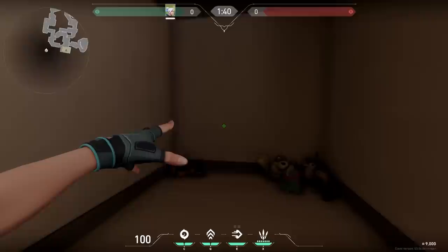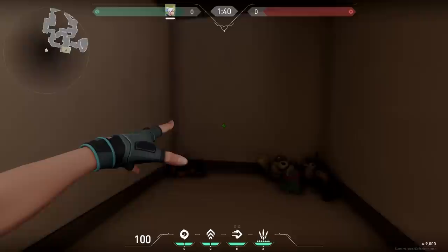With Jett, when you use your smoke and hold your ability button, your arm will stay up. Very useless unless you want to point to something, I guess.